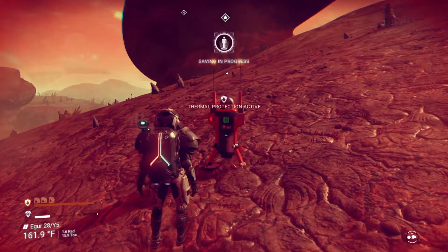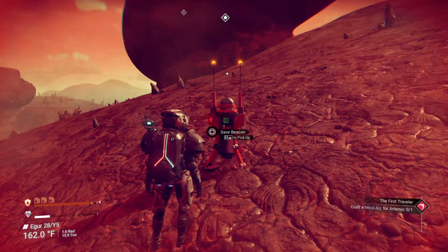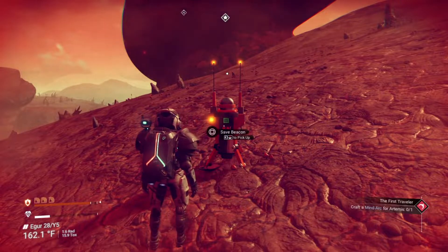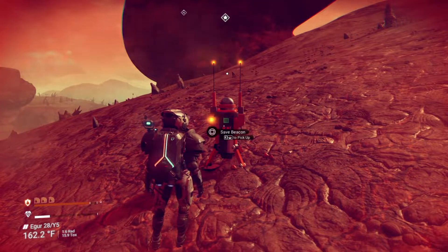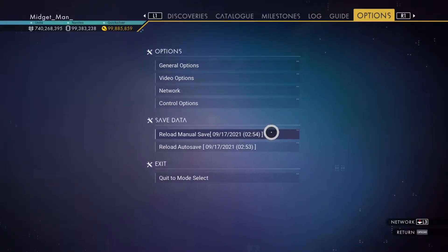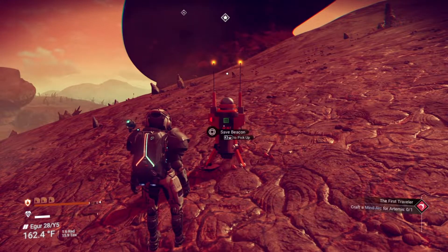Once you save, this is going to help us later on. When we go to find a freighter, once you find it and liberate it from the enemy pirates trying to destroy it, you get to take a look at it through the commander. If it's not what you want, this is where the save beacon comes in. Since we saved, you'll be able to go to 'reload manual save.' That is what the save beacon does for us — instead of an auto save it does a manual save.